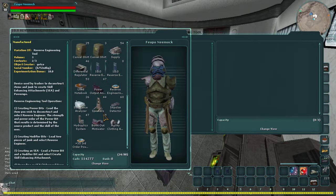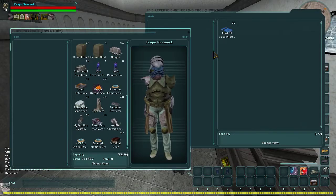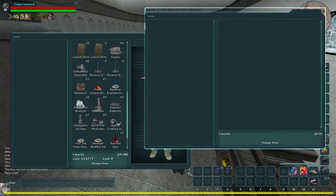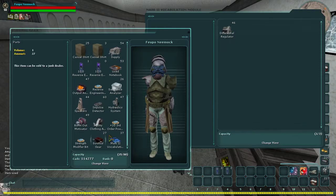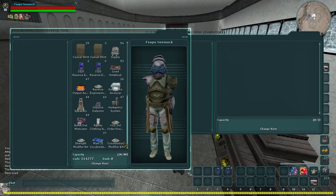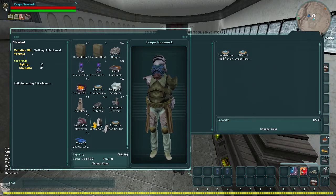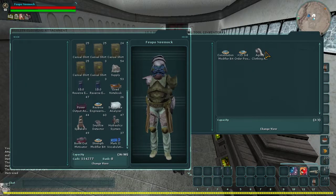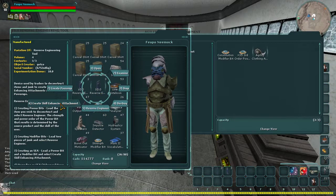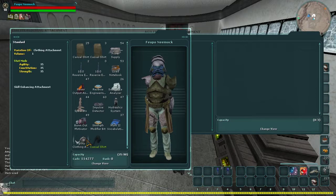Then create the attachment again. You need the constitution modifier — differential regulator and survival gear. So with the third order power bit, throw both the constitution modifier and your currently created SEA into the tool and hit Create Skill Enhancing Attachment. You now have a max 35 set of stats to go ahead and drop onto a shirt.